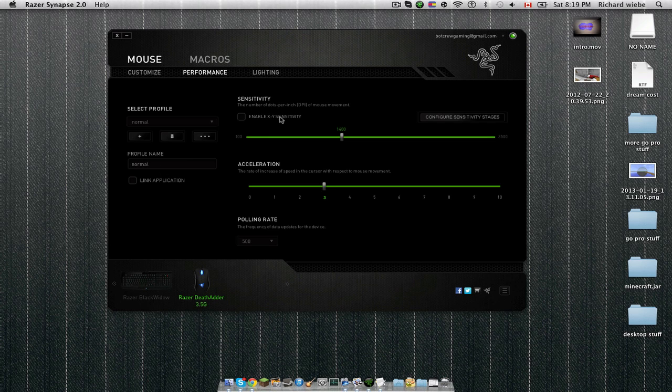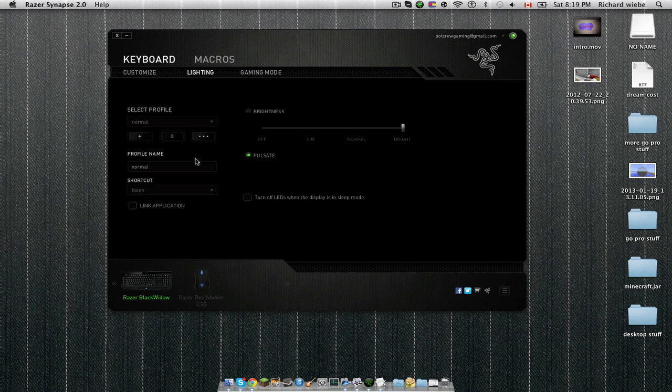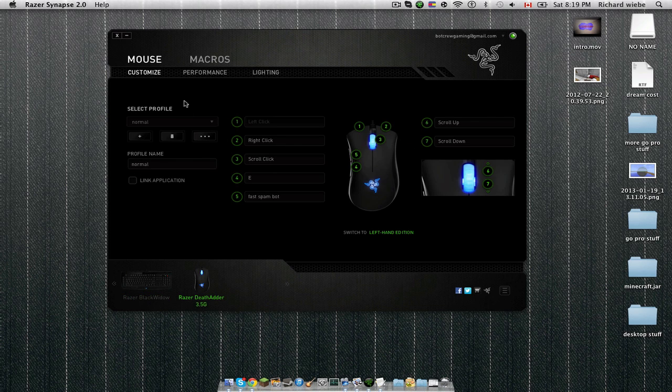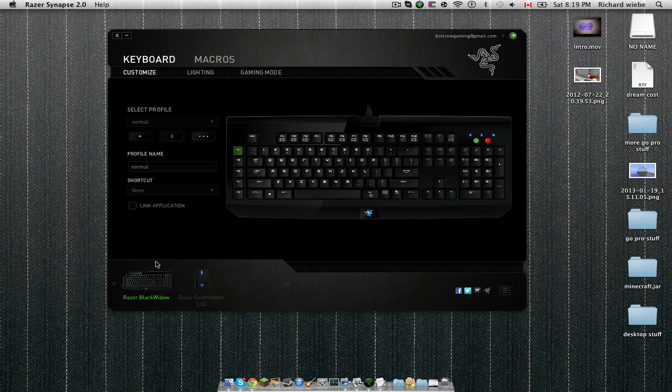Another thing you can do on most mice is calibrate their sensitivity. I don't really want to get into all the specifics, but as a kind of overview: you can have multiple profiles. Right now I'm on Normal, but if I go over to Gaming, my sensitivity is higher — you can see it moving because I have my presets. There's a button on the bottom of the mouse that switches between them. That can also be done with the keyboard, but I don't really use that because I only play Minecraft, TF2, Gmod, and some other games.